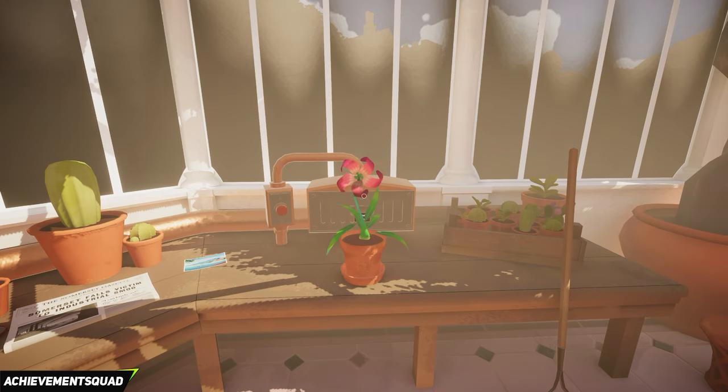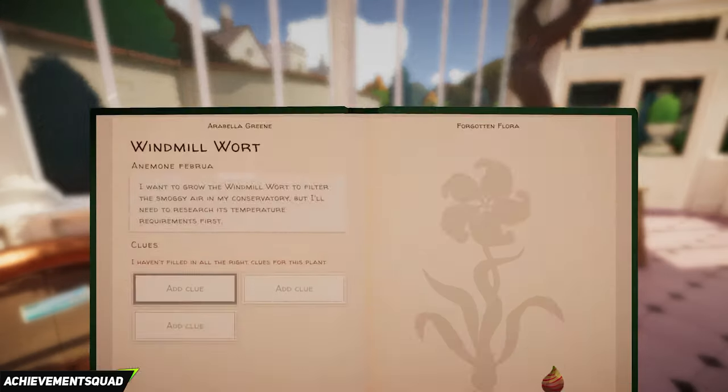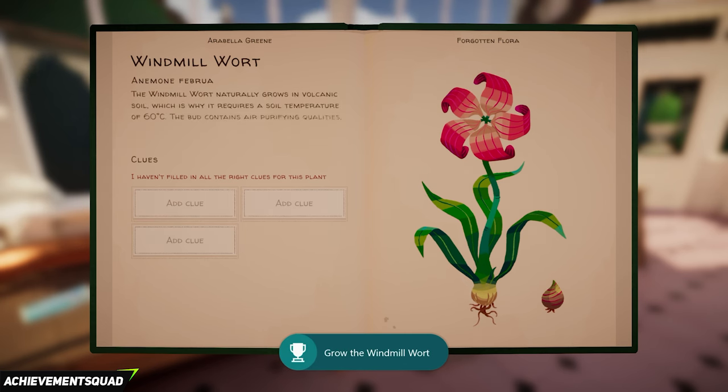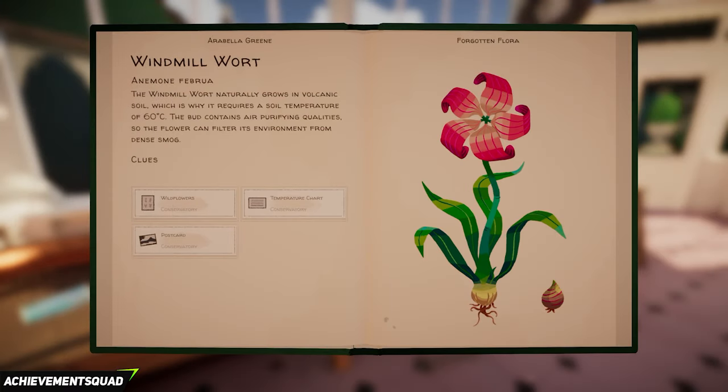To confirm, there are 12 plants, five ducks to be found, and then several miscellaneous achievements along the way — a total of 36. Once you've grown a plant it's going to ask you to add clues. Click on the add clue section in the book and add the wildflowers, the temperature card, and the postcard to the clue — that completes the research for the windmill wart plant.